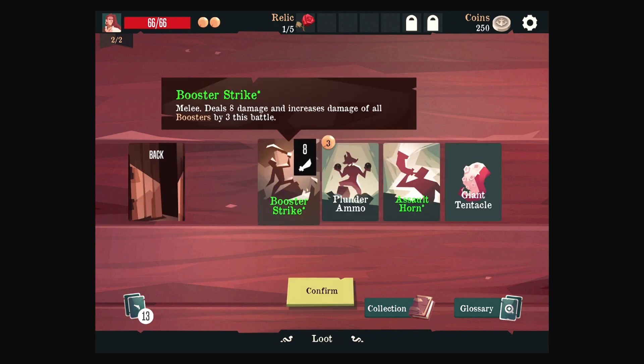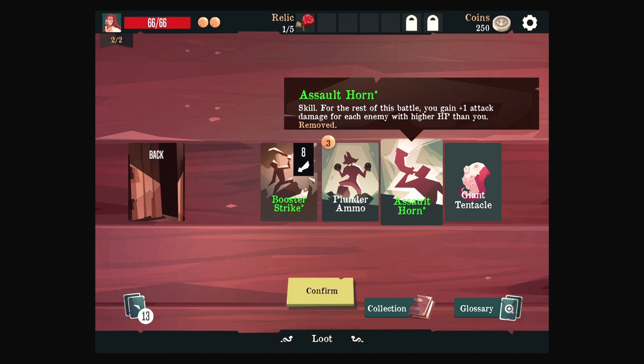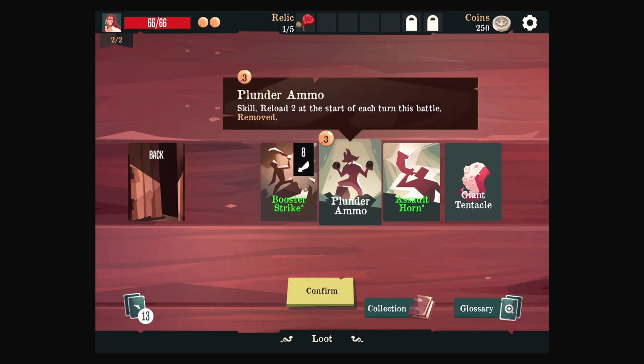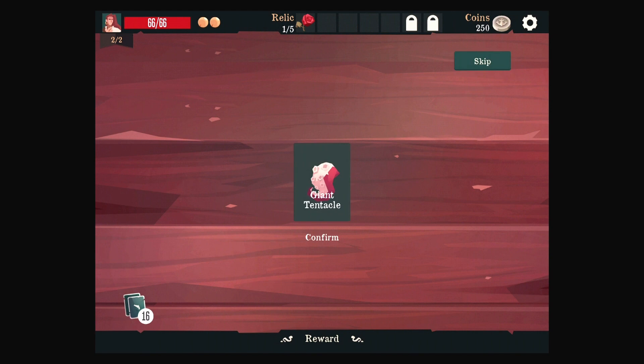Booster Strike. What are boosters? Giant Tentacle plus three attack damage — add one Tentacle Bind to hand the start of battle. You can't afford plunder ammo. Let's take the Giant Tentacle. That seems interesting.